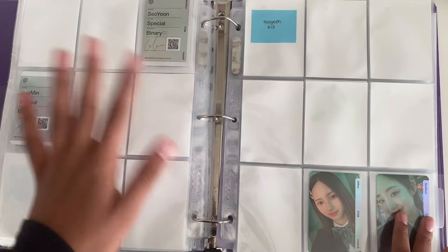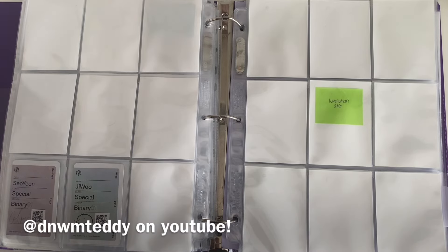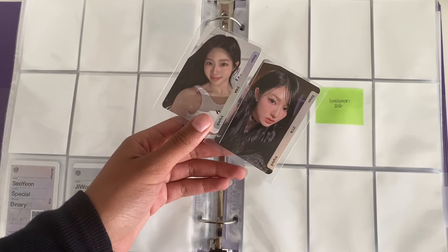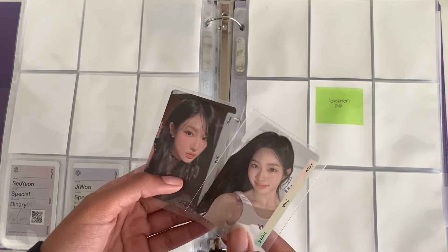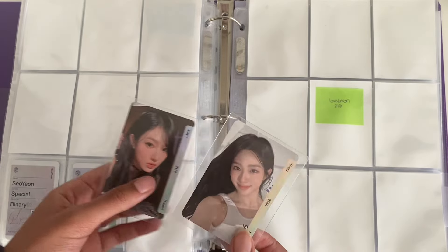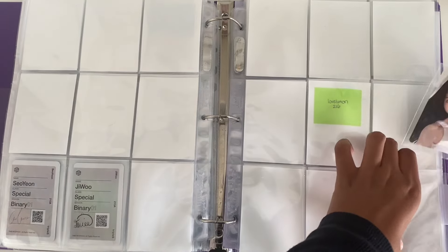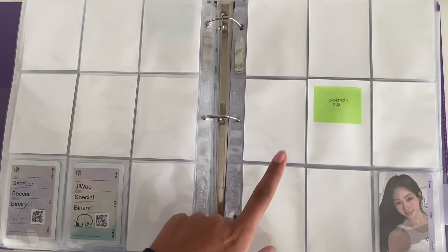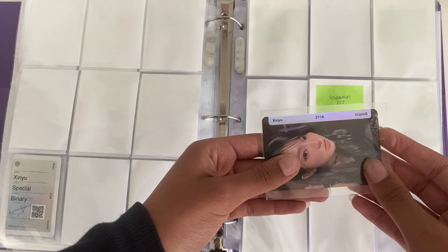Next is Lovelution. I actually bought an album set from Liv, aka DMWMTeddy on YouTube, and I actually pulled a Jinhui set in my album — that was crazy. Pretty sure Jinhui and Sohyun are the most popular members of Lovelution, so I'm really glad I pulled her cards because trying to find these secondhand would be close to impossible. For 216, since Jinhui is S15, she's last here, so I'm gonna put her right here. For 217 I have Jinhui again, so I'm gonna put her right here too. I'm really excited to work on Lovelution because it's gonna look really good.